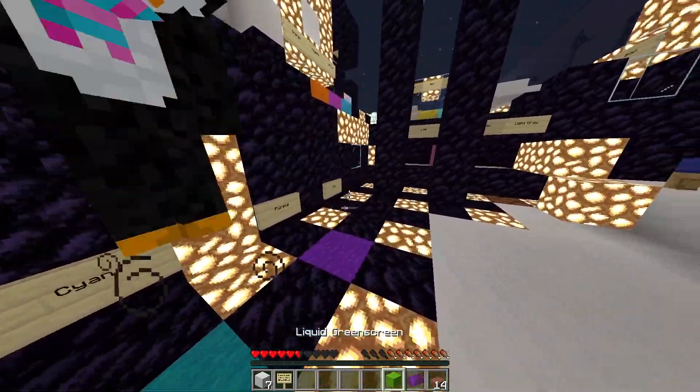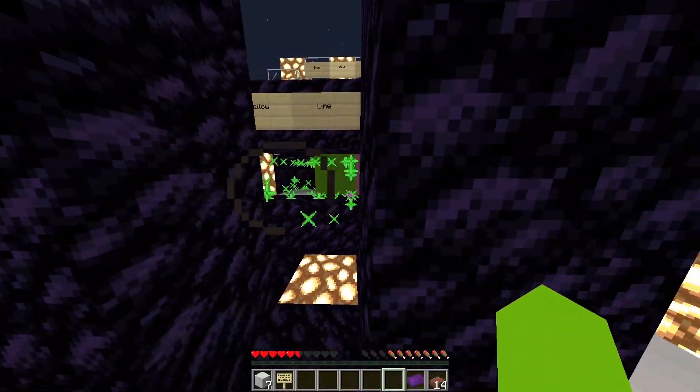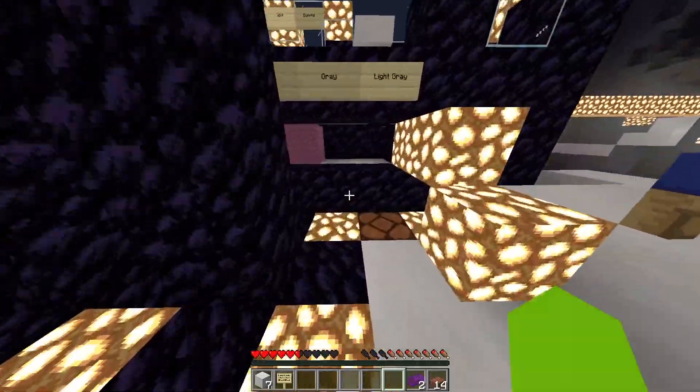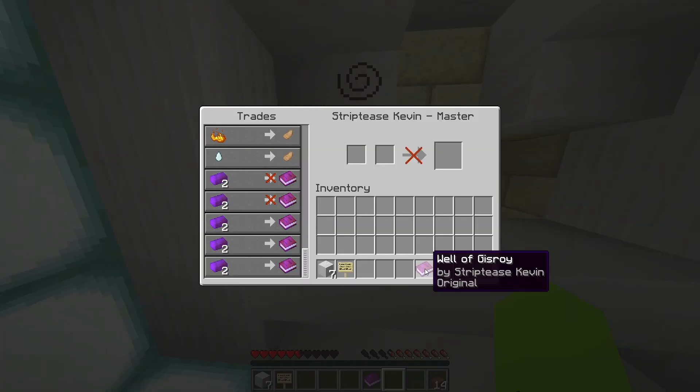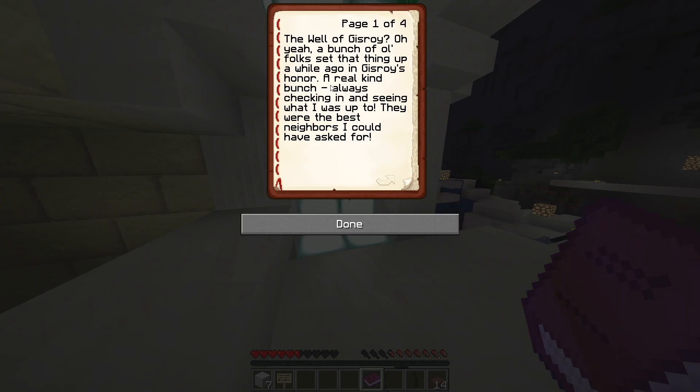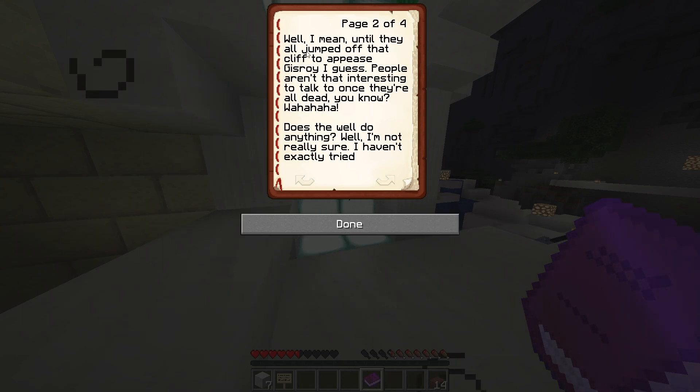All right, boom! Can we get anything for these lore tokens yet? You need two - I have two! Just do the first one, the top one. 'Well of Gisroy' - oh yeah, a bunch of old folks set that thing up a while ago in Gisroy's honor. A real kind bunch, always checking in and seeing what I was up to, they were the best neighbors I could have asked for.